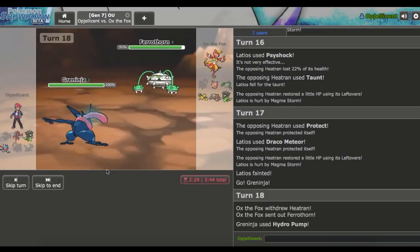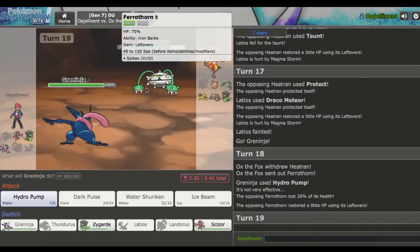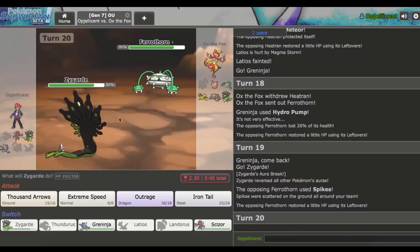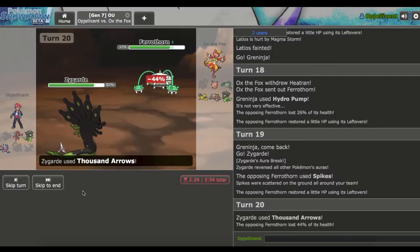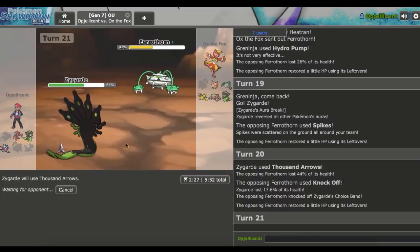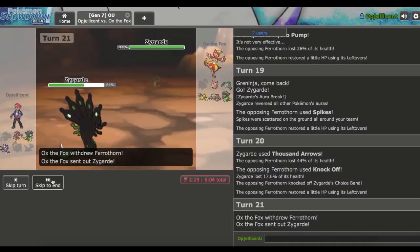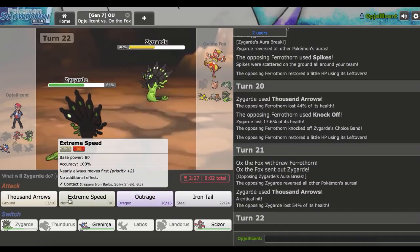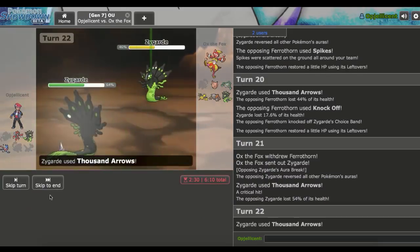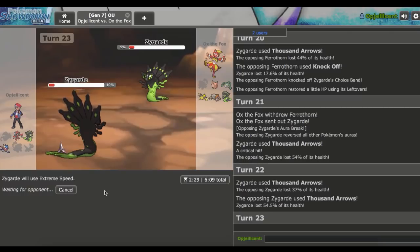We do hit the Hydro Pump, which is cool, but unfortunately I don't think Greninja can come through. He goes for Leech Seed so I go Zygarde on a Spike. I need all the Thousand Arrows damage I can get, and he's just trying to knock off my Choice Band. Was that really his best option? Because now I sweep with Zygarde. He goes out into his own Zygarde and we get a crit, which is really nice. I'm just going to go Thousand Arrows for the kill. He uses Extreme Speed — we might be fine. This is going to be an interesting endgame.